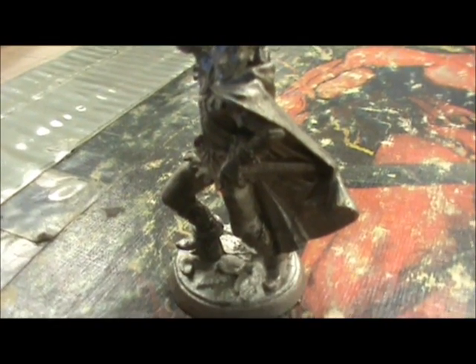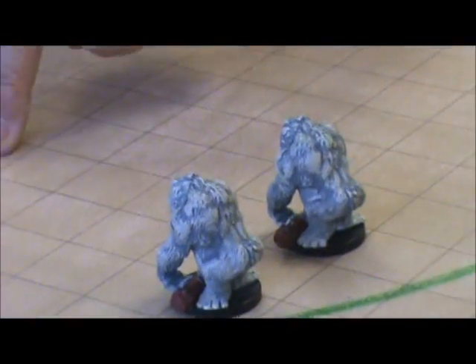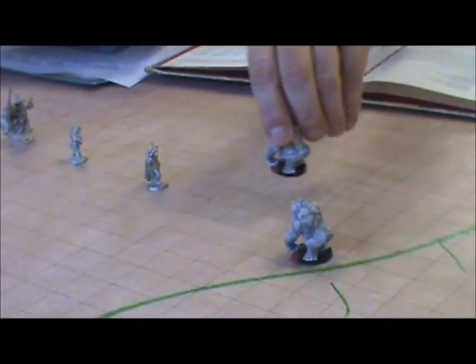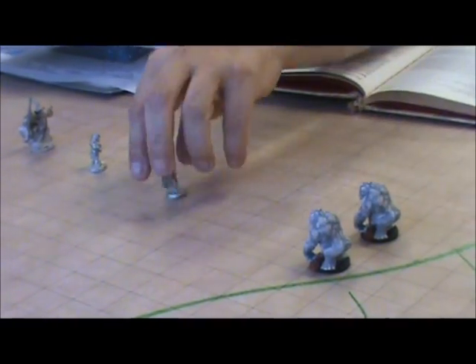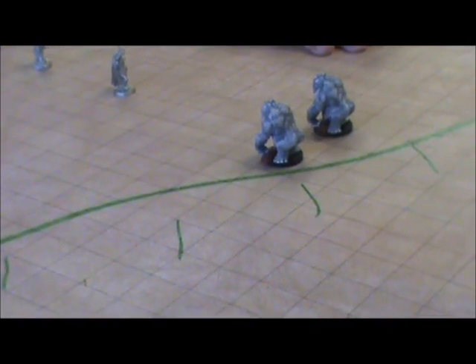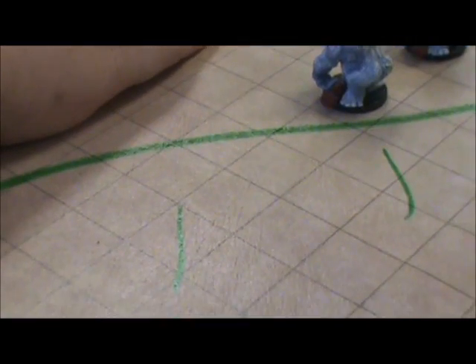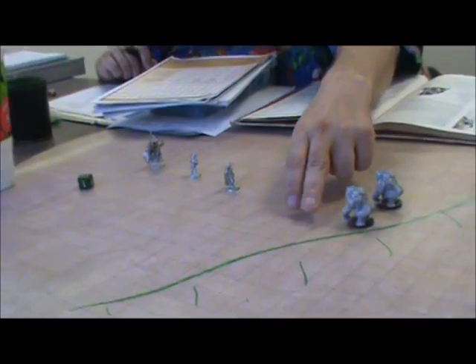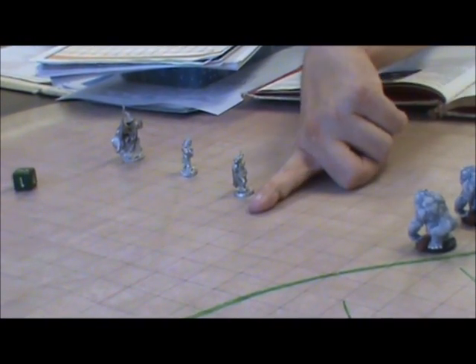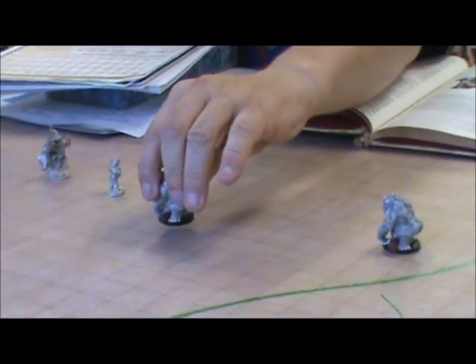What are you going to do when you intend that? Wait a minute — do you have to charge? Ken, you need to put yourself in a square, not in four squares. Well, pick one of the four squares to be in. Okay. 25. 30. I both can charge and whack on you.